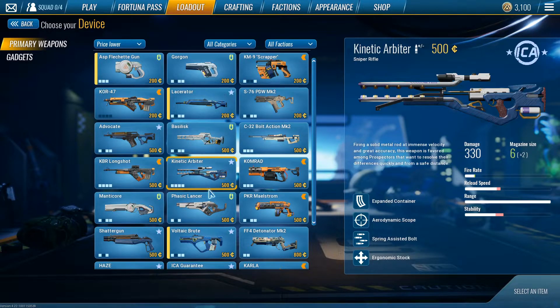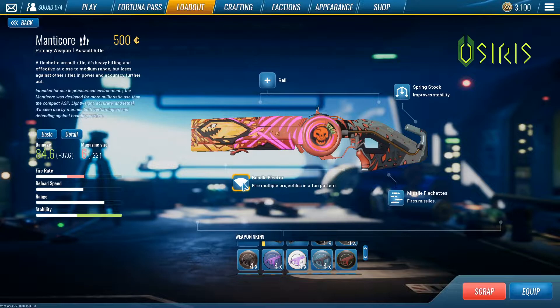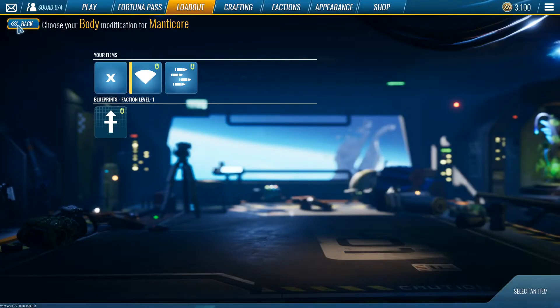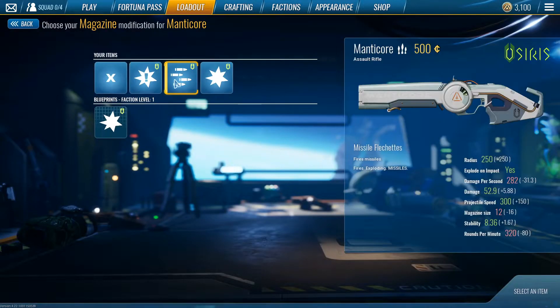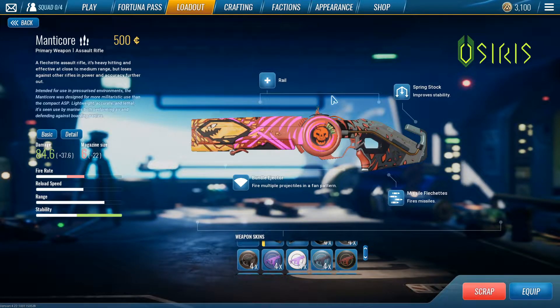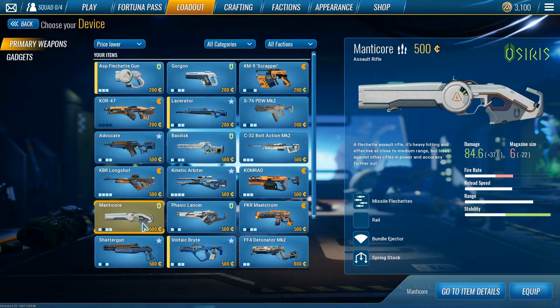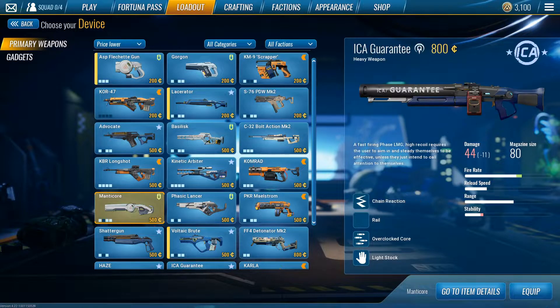Next is the Manticore — the last A tier weapon. All A tier weapons are great, these are the meta guns you can run in any situation. For this you'd run Bundle Ejector, Missile Fletchits, and Spring Stock. It's like a close-range explosive weapon — gets countered by someone flying in the air but it's really good for countering boxers. To recap A tier: Lacerator, Fletchgun, Manticore, and Brute.